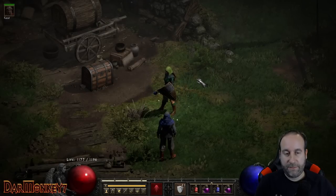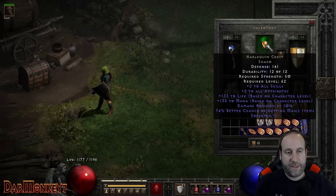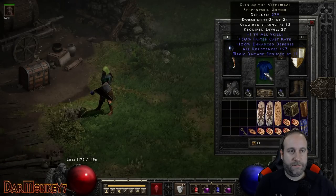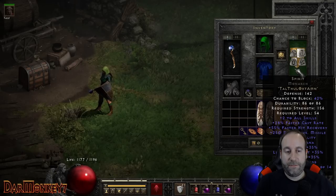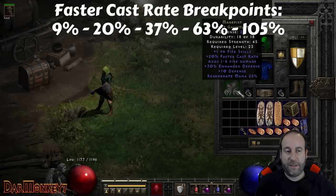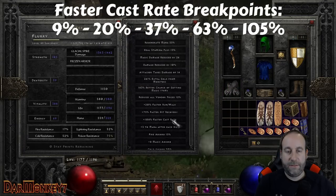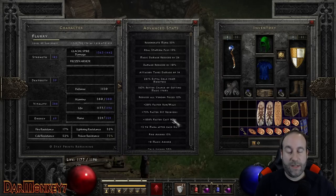For gear, there's nothing special — a pretty traditional loadout. I've got a Shako, an Oculus, Viper Magi, nothing with great rolls, a normal Spirit Monarch, and Mage Fist. The biggest thing here is the faster cast rate. It's really important to hit those breakpoints. I'm shooting for the 105% faster cast rate breakpoint, which makes your teleporting so much faster — great from a defensive perspective too. You're going to get hit a lot less and save a ton of time. It's really about efficiency when you're doing these farms.